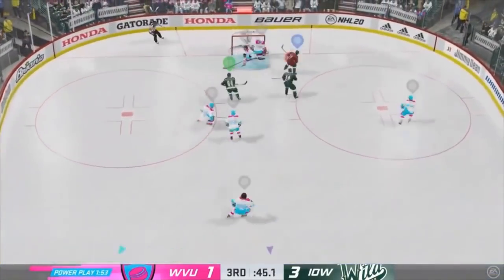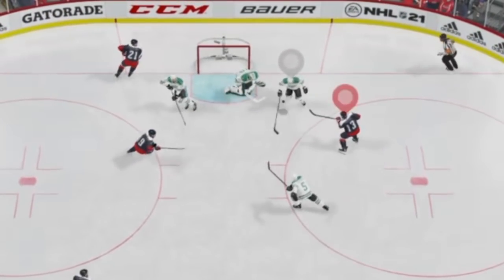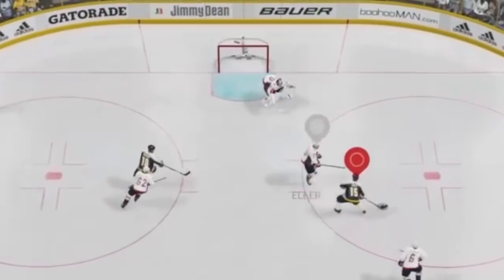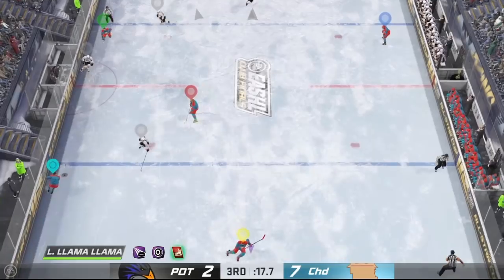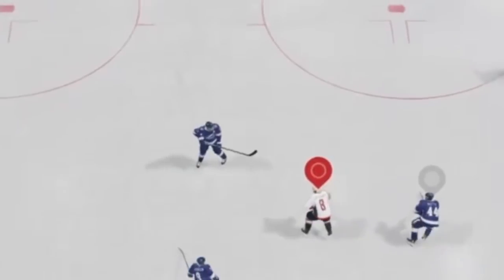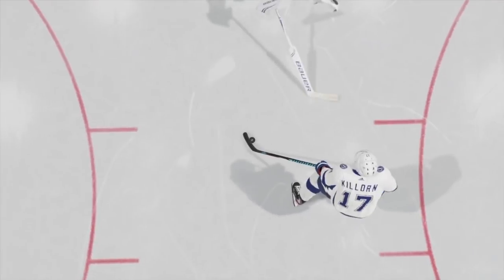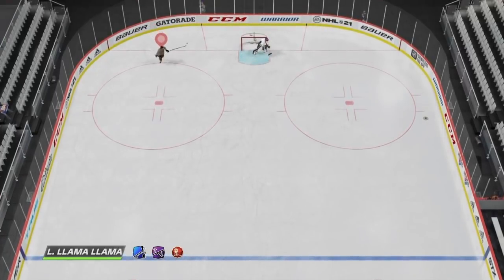Another cool thing about this deke, which makes it unique compared to pretty much every deke except for the dot-suk toe drag — or you can kind of do it with the spin move as well — is that you can shoot in the middle of the deke. This allows you to combo the dangle with sniping and create tricky shooting angles, which can be helpful when shooting through screens and even scoring on breakaways. On top of all of this, there are so many different variations of the toe drag that make it the most versatile move in the game. If you took away every other deke in the game besides the toe drag, that would still leave you with a lot to work with. You've got the forehand and backhand toe drag variations, the smaller variations on either side, you can now do it from a standstill, and you can shoot in the middle of it.